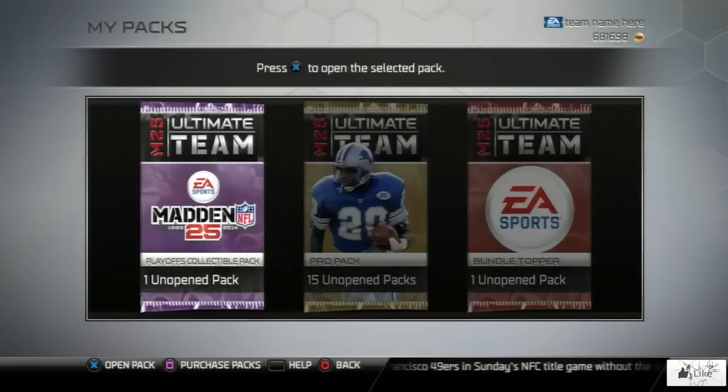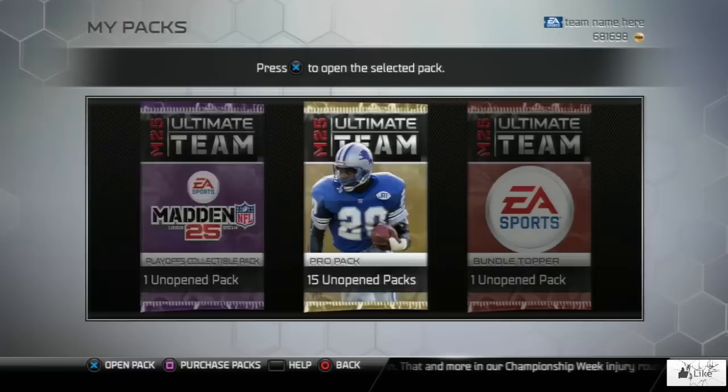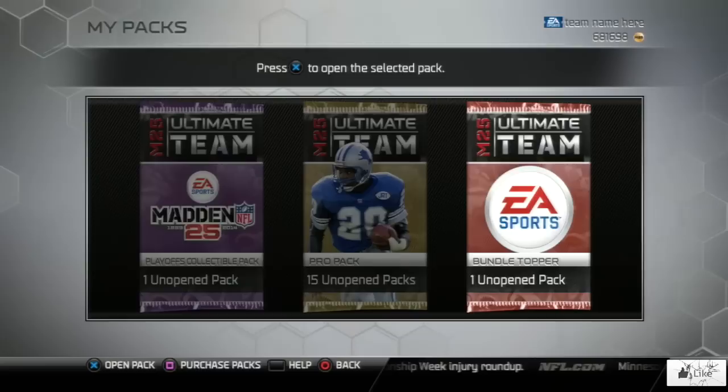What's going on guys? The Football Outsiders have just been released for this week, and as you can tell I have three types of packs. We have our playoff collectible pack which we get from doing the solo challenges, our 15 pro packs, and of course our bundle topper for getting the bundle.